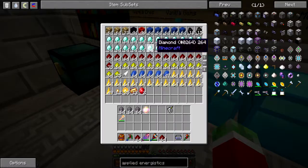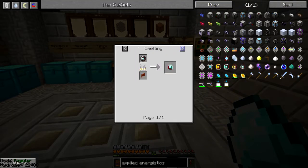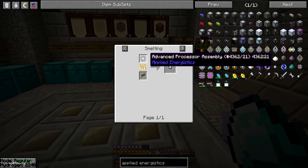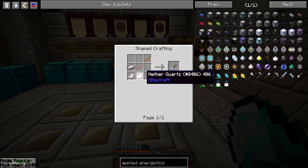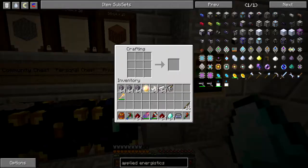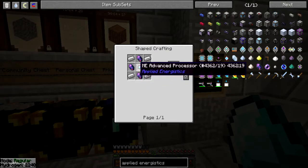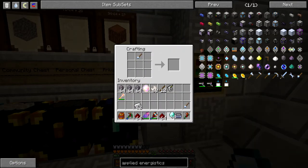Diamonds - diamonds galore. Then I need a quartz cutting knife, which requires iron, nether quartz, and some sticks. Not sure how many uses this thing has, so I'll just get a bunch. I'll just get two of those for now and see how many I can get. I guess that doesn't work.